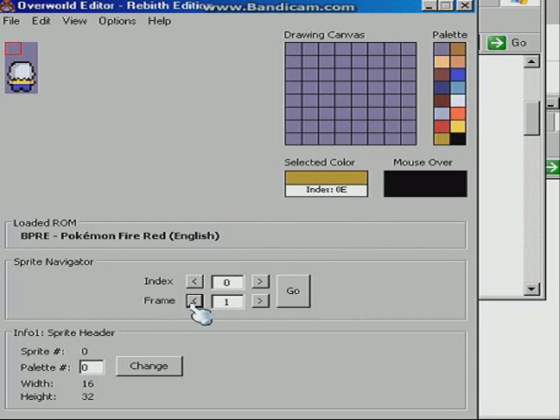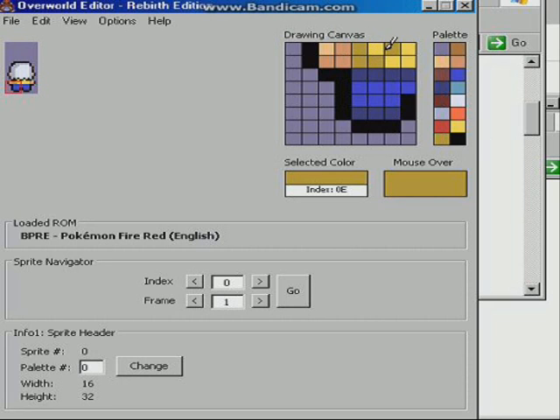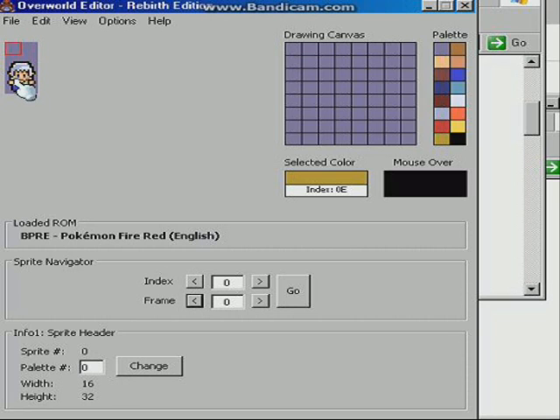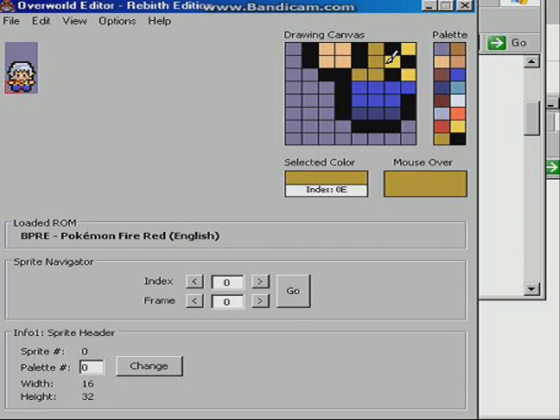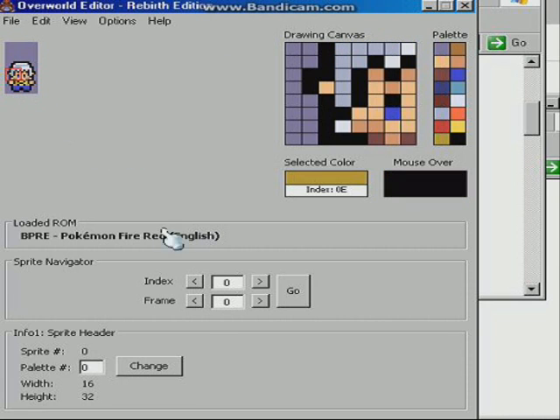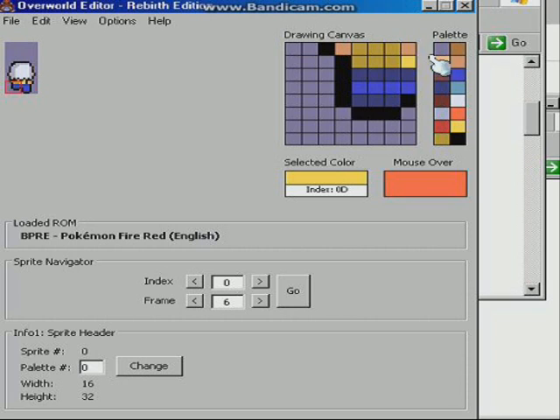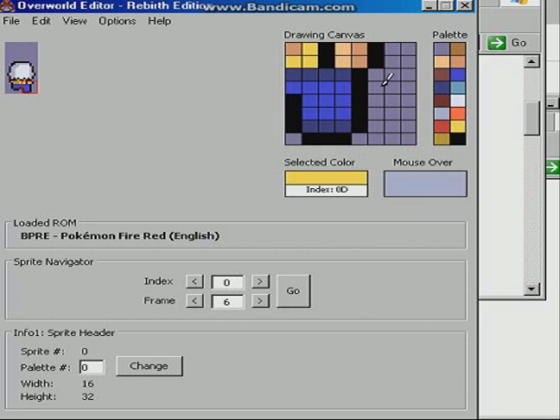The 3DS has good controls — I like the controls — except it kind of restricts you from using the D-pad because it's really low and it's awkward to use. That's the only criticism I have. And the 3D can hurt your eyes, but when you're holding it normally it's awesome. Sometimes I get sick of it but only for like an hour.